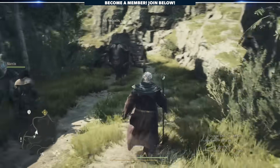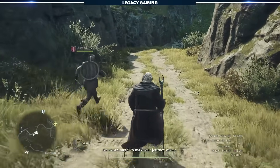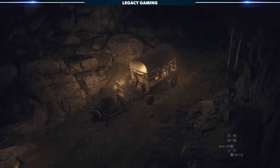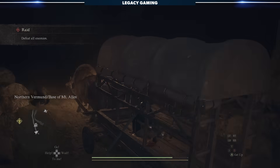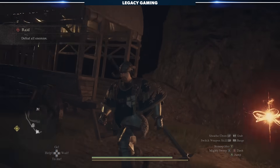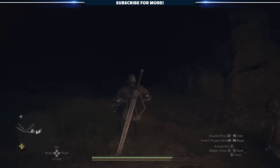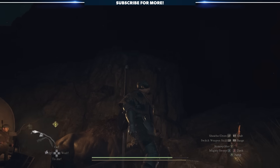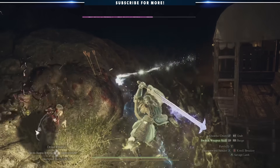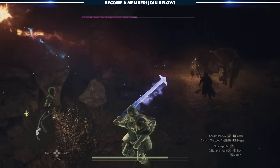You can travel by ox cart, which are found at major city hubs, traveling between two major points of interest. For a little coin, you can hop in and doze off, but this isn't a foolproof method of getting around. During your nap, it's very possible that the ox cart is attacked and you're forced to fight whatever monstrosity is besieging your cart. This often means you don't arrive at your final destination, landing you somewhere in the middle — or the monstrosity destroys your cart and you have to walk the rest of the way.